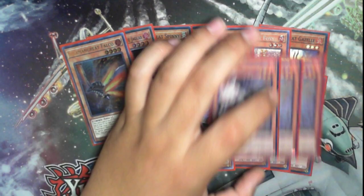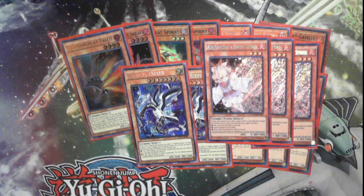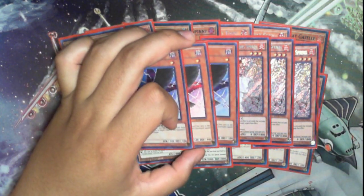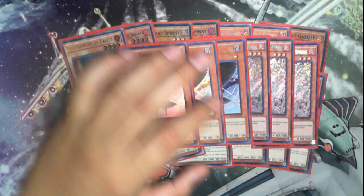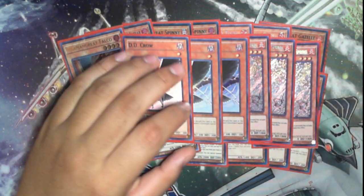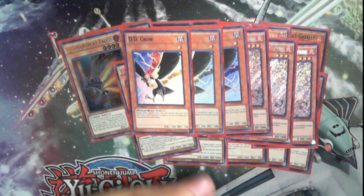Hand traps: we have three Ash. Obviously you're playing Salaman Great, so you can just add this back every single turn. Three DD Crow. This hand trap is just very strong. In the mirror match, which I did play in Montreal, it was really good. It's really good against Branded Red. Banishment overall — I just think this card is really good. I think Dragotron is also a fairly good deck, so this card is also really good against that.